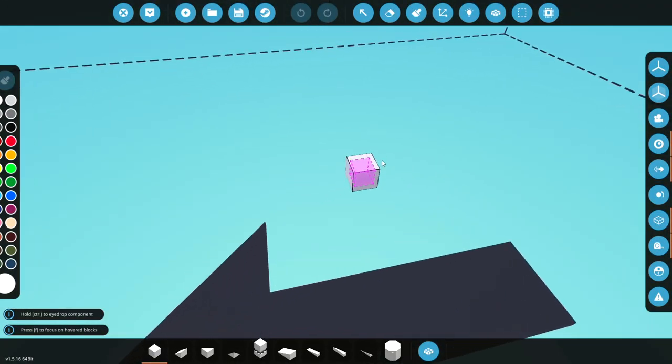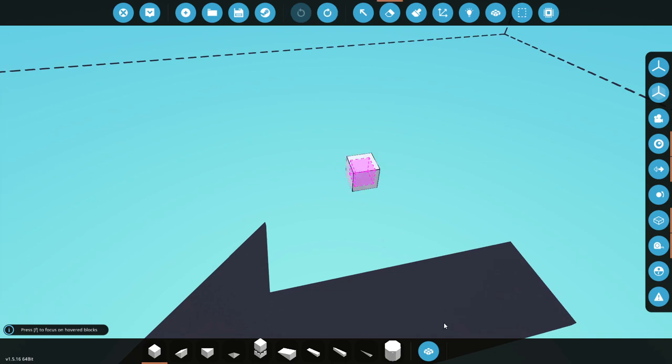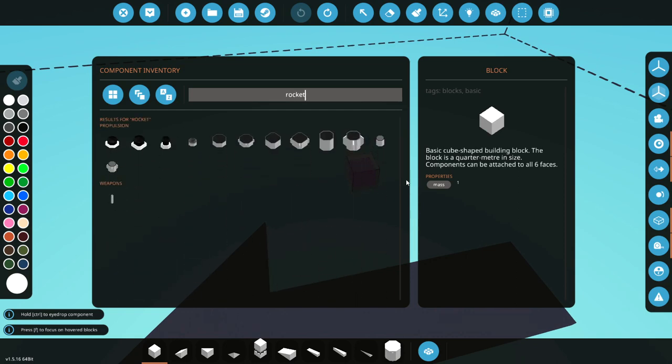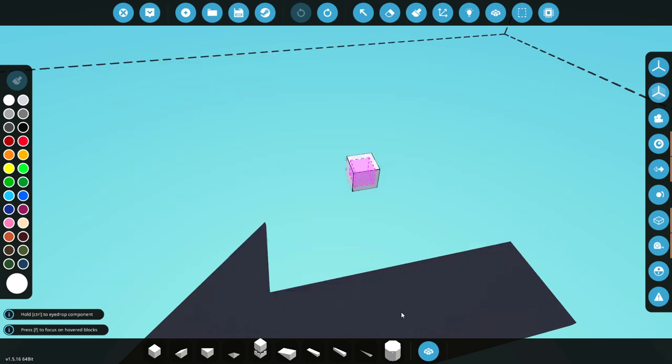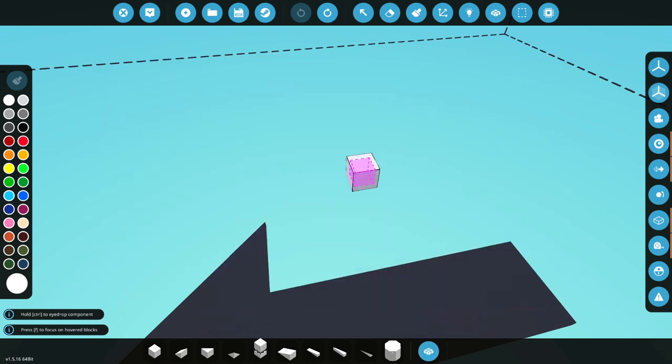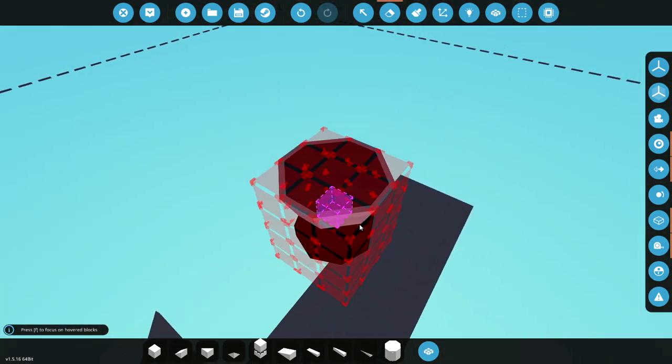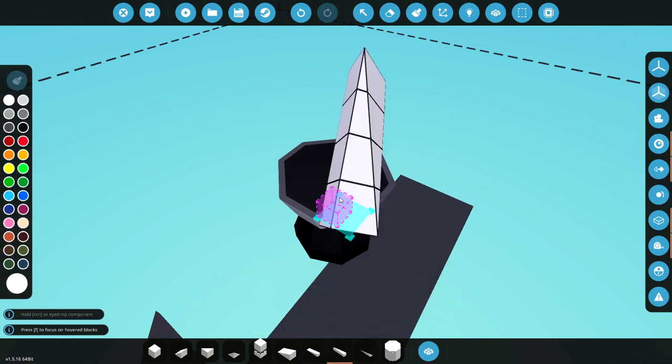This thing actually needs enough thrust to be able to go quite far. I'm not entirely sure how I want to do that, but let's figure it out. We're going to go with a rocket — a medium booster is probably what we want. The medium booster goes on the bottom, and from there we're going to go upwards.